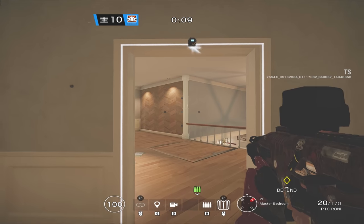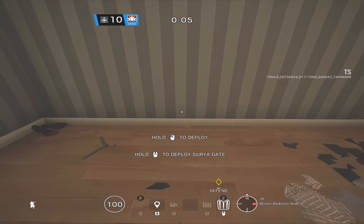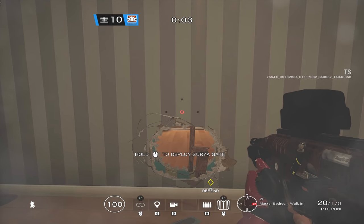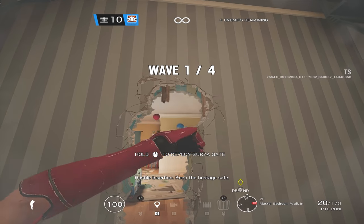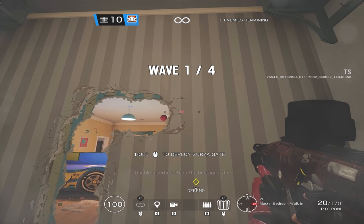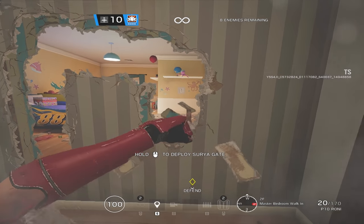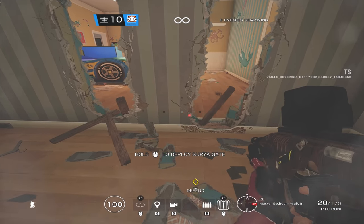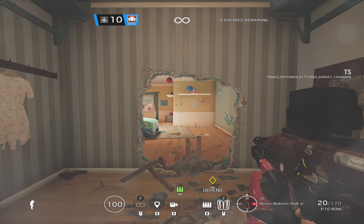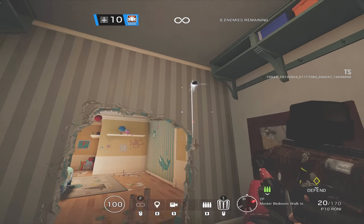I personally prefer when operators are 2-2, so this makes me very happy to see. Aruni also has a crazy powerful passive ability. Since she has that robot arm and robot leg, she has the ability to punch holes straight through soft walls and hatches. This means she can melee a hatch in one hit and fully destroy it instantly. She can also make rotates in just 4 simple melees, which is kind of crazy.